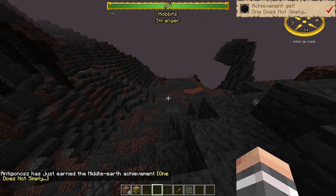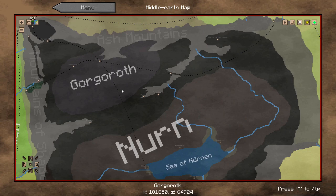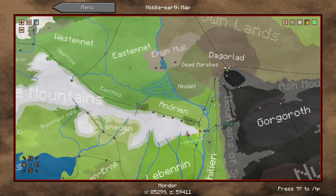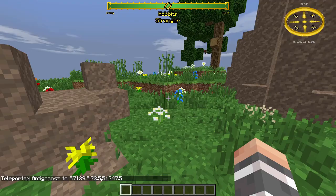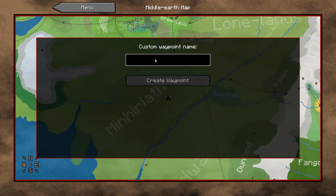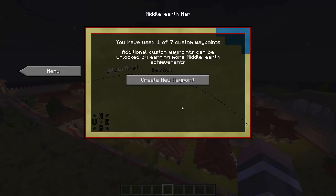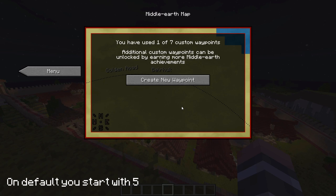For example, if I go to Mordor I unlock all of Mordor's waypoints. And if you have cheats enabled, you can teleport anywhere without a wait time by moving your cursor to where you want to go and pressing M. You can even create your own waypoints. This is good for marking your base or a cool structure you found. For every achievement you achieve you can create a waypoint, so if you unlocked 10 achievements you can create 10 waypoints.